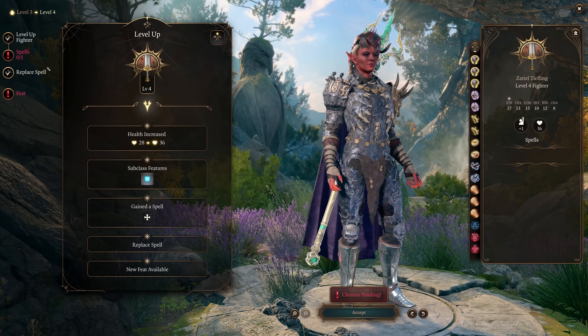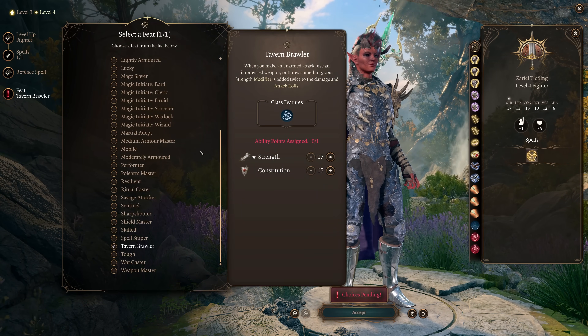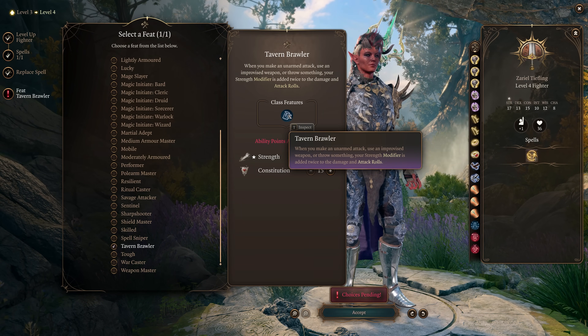At level 4, you can choose any spell and you'll get your first feat — again, choose Tavern Brawler and put that ability point into Strength.